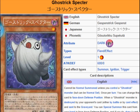What we're looking at here is Ghost Rick Specter. It's a Dark Fiend Effect Monster, level 1, attack 600, defense 0.